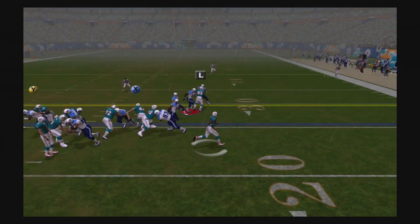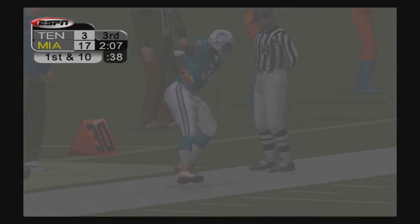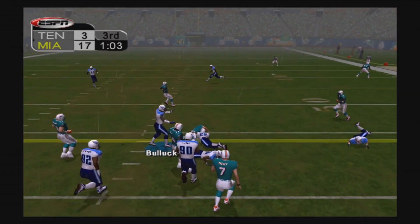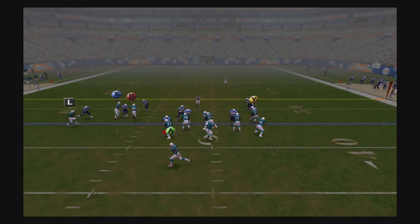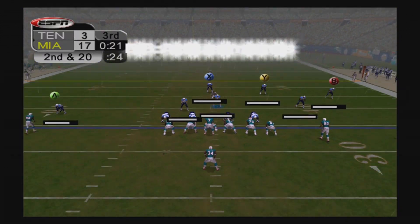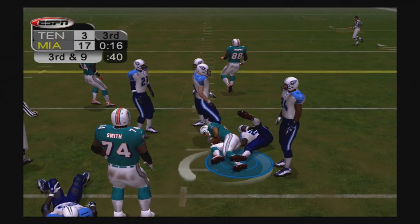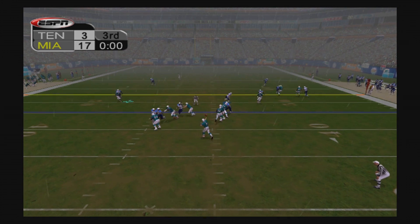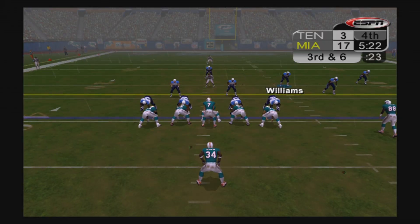Second and four for the Dolphins — Ricky Williams gets outside for a good gain and the first down. We just can't stop the Dolphins offense at all. Feely rolls right, dumps it off for another first down — I believe that was Rob Conrad. Feely goes down for a sack, Carlos Hall gets there. After a false start it's second and twenty — he throws over the middle for about eleven yards. Third and nine, last play of the third quarter — Feely throws left and finds Chris Chambers for the first down, ending the third quarter.